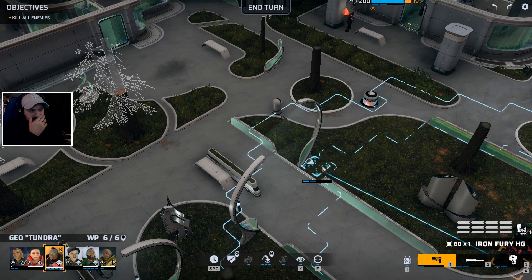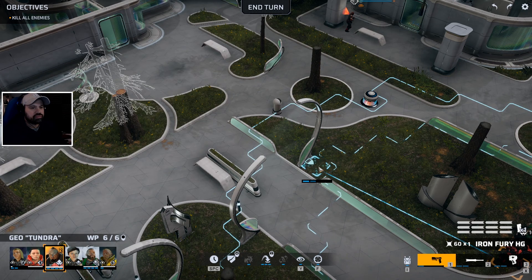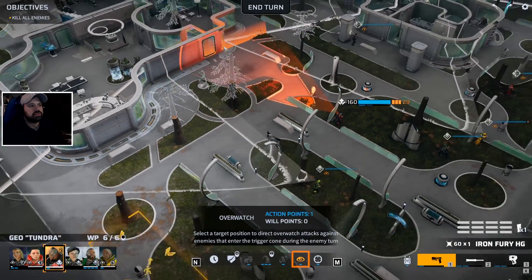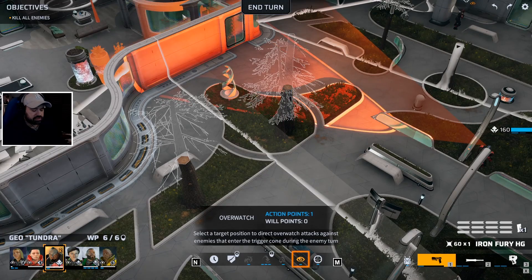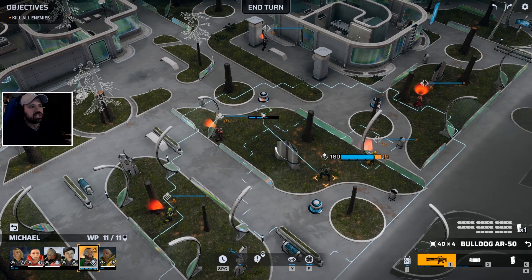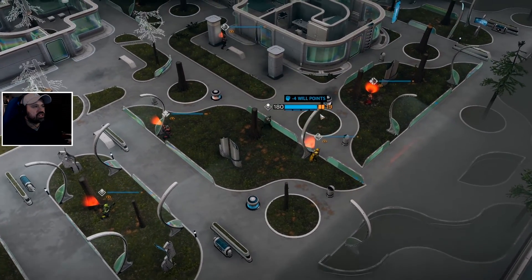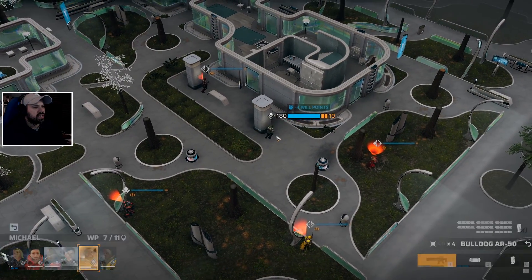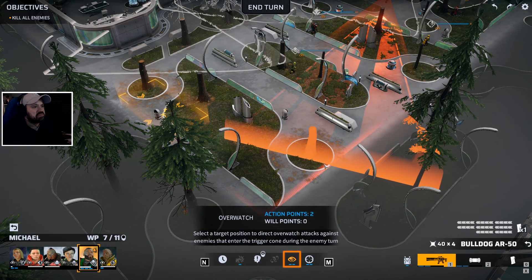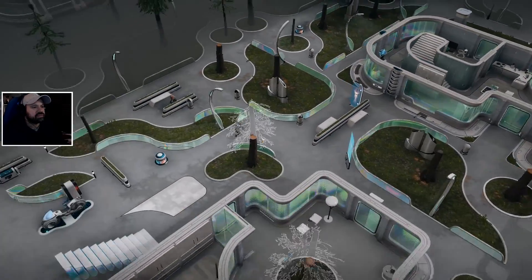Geo has heavy armor but can still walk a lot. So I'm going to stay here - no time to waste. It looks like we don't have this door covered, so we shall do that. Now with Michael, we're just heading out as much as possible, do one dash, and stay here. Nobody is looking at the backside but something could have been hiding there. Oh, I forgot to put Yarr on the sniper rifle. We have somebody right there at the end.